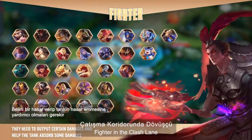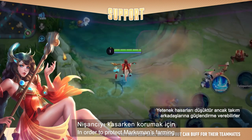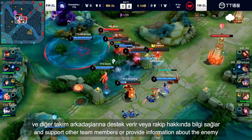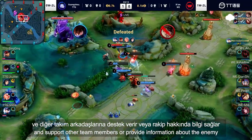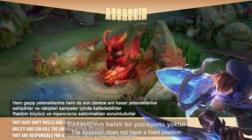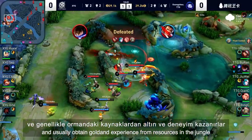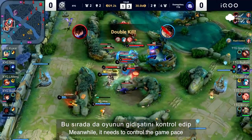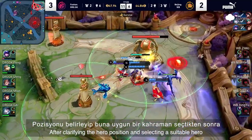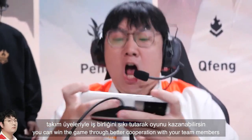Fighter in the Clash lane: the physical melee hero. Support in the Farm lane: in order to protect the Marksman's farming, the support will roam in the map and support other team members or provide information about the enemy. Assassin: a specially mobile melee hero that does not have a fixed position and usually obtains gold and experience from resources in the jungle. Meanwhile, it needs to control the game pace and lay a foundation for the victory. After clarifying the hero position and selecting a suitable hero, you can win the game through better cooperation with your team members.